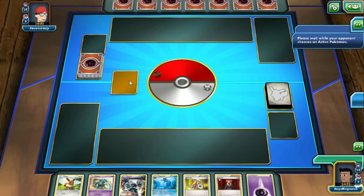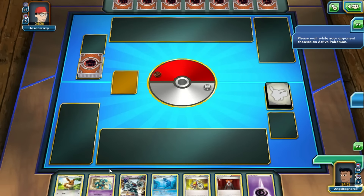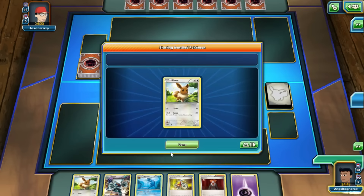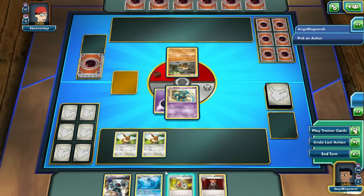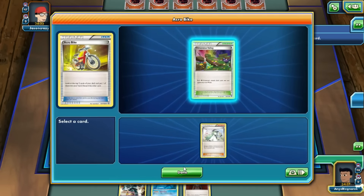New game — going against Jason, who's running fighting and psychic. Good luck, hopefully it's a good game. Going first. Not the most amazing hand, but not too bad. I guess I'll consider putting Charizard EX up front since it resists fighting type.